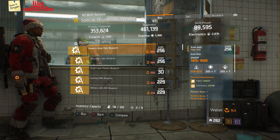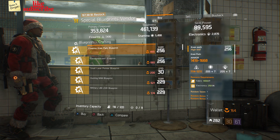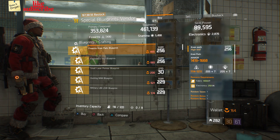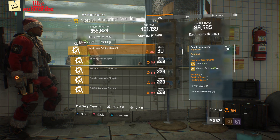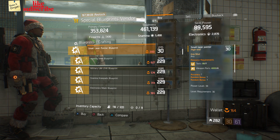For our next gear items, we're still at the Base Operations. Head over to the Special Blueprints Vendor. Here we got a Firearms Knee Pad Blueprint with a Gear Score of 256, an Electronic Vest Blueprint with a Gear Score of 256, and a Small Laser Pointer Blueprint with a Power Level 34.